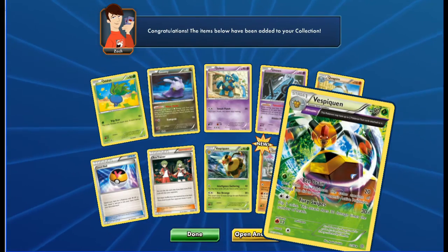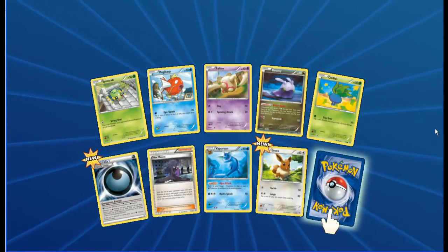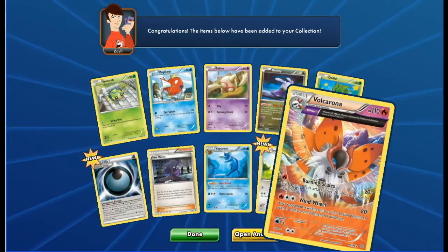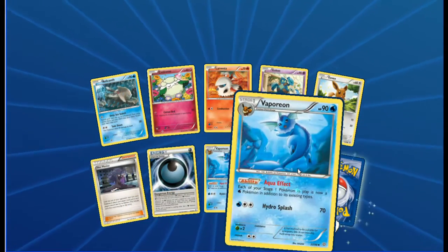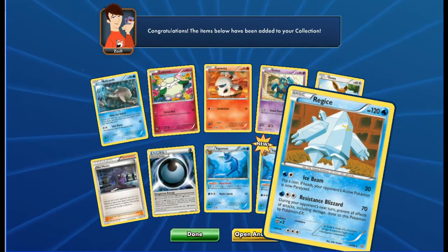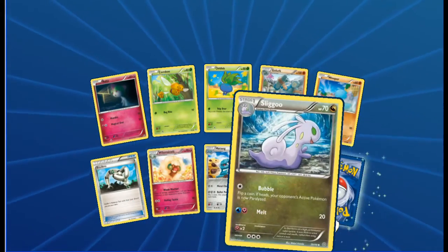And a Vespiquen Ancient Trades non-hollow. Steaming through these! Spinarak, Magikarp, Baltoy, Goomy, Oddish, Special Dark Energy, Hex Maniac, Vaporeon reverse, Eevee - and a Volcarona Ancient Trades reverse. We have Relicanth, Cottonee, Larvesta, Golett, Eevee, Hex Maniac, Special Dark Energy, Vaporeon reverse, Vaporeon - and a Raichu regular rare. Still seeing new stuff in this set, I don't mind that too much. Ralts, Combee, Oddish, Golett, Wooper, Eco Arm, Whimsicott, Metang reverse, Sliggoo.